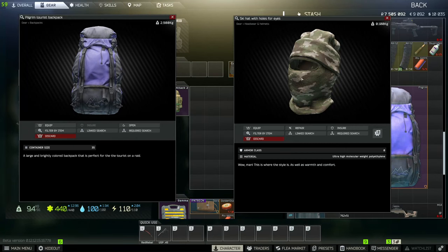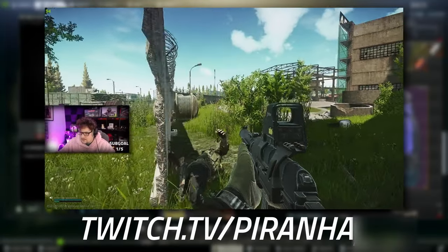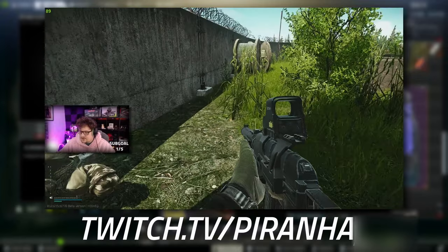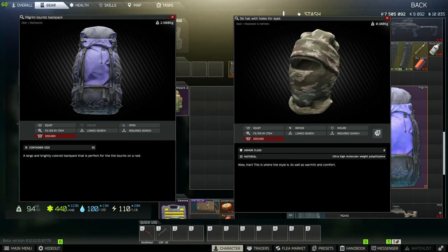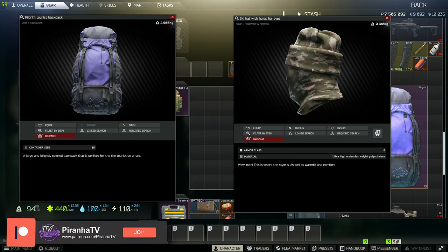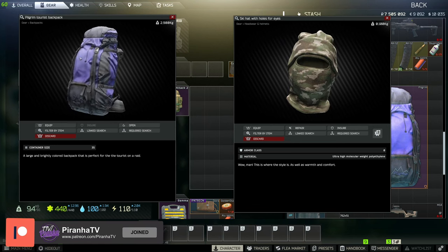These are the two items you need to find in raid. The ski hat with holes for eyes only spawns on scavs, so you have a chance of finding it on your scav runs. Realistically, I'd recommend going to Factory — you will definitely find a scav after a few runs that actually has one of these.